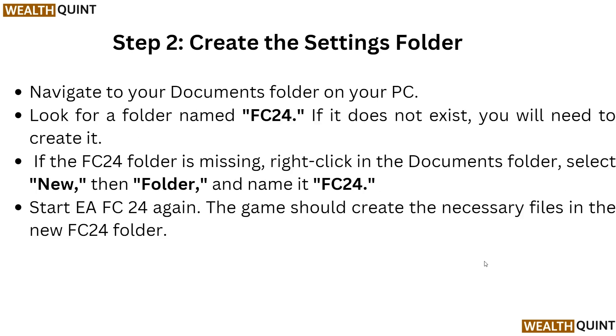Step 2: Create the settings folder. Navigate to your Documents folder on your PC and look for a folder named FC24. If it does not exist, you will need to create it. Right-click in the Documents folder, select New, then Folder, and name it FC24. Then start EA FC24 again so the game can create the necessary files in the new FC24 folder.